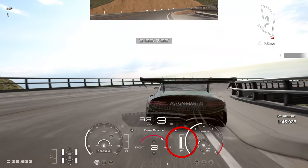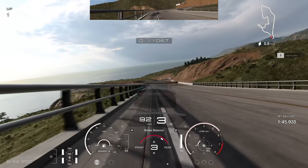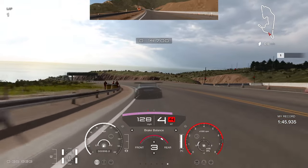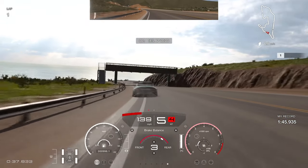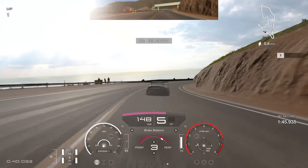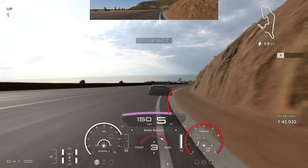Back up to third gear before we put the power down. Just be cautious on that power - feathering the throttle ever so slightly before we get 100% down. Now this section is completely flat out - it's all about optimizing the line and keeping it as straight as possible. You want to get the right-hand tyre right up to the sand or dirt on the right-hand side, as close as you can get it.